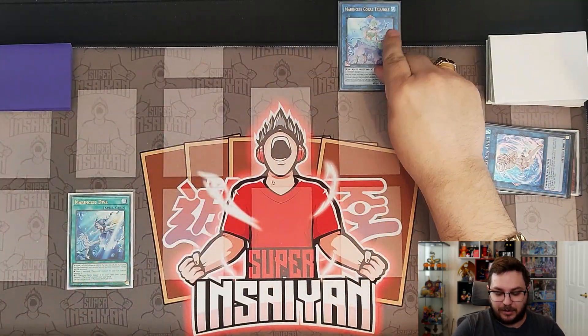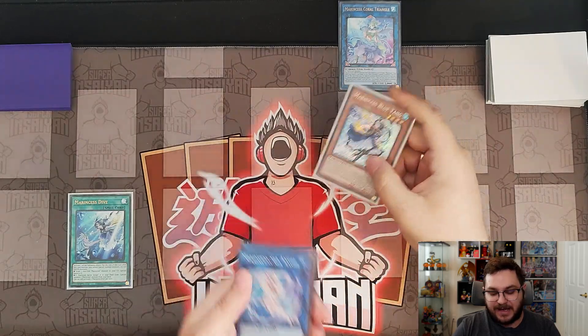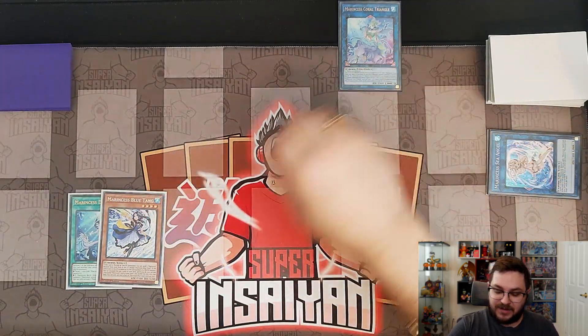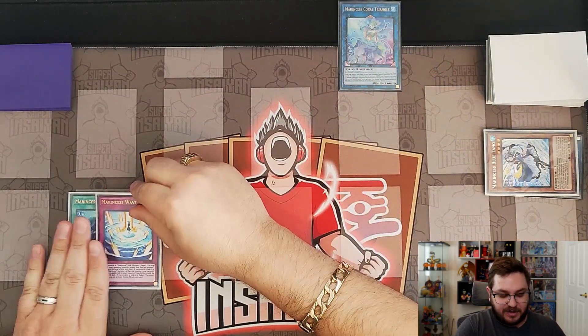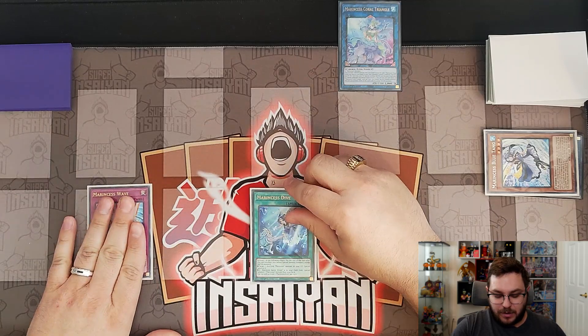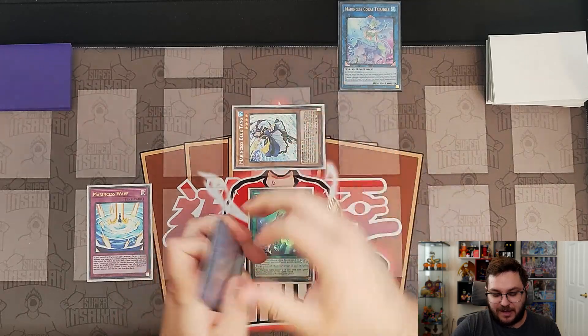Here we link the Sea Angel and the Anemone into our copy of Coral Triangle, and the Anemone will activate letting us add back our copy of Blue Tang. We can activate the effect of Coral Triangle, pitch our Blue Tang to add us a copy of Marincess Wave, and then activate Dive summoning back out either the Sleepy Maiden or the Blue Tang — it does not matter.